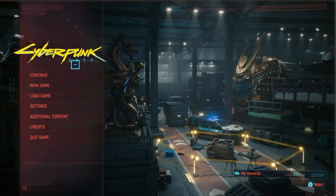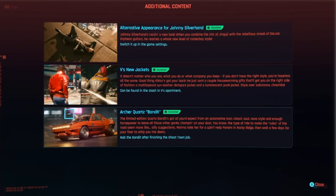Starting things off with the three new free DLCs — once you log into update 1.3, you're going to notice a brand new section called Downloadable Content. We have three of them: one is called Alternative Appearance for Johnny Silverhand, the second one is called V's New Jacket, and the final one is a brand new vehicle called Quartz Bandit.